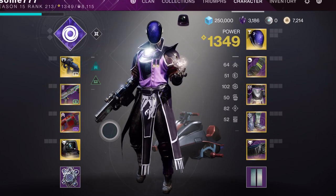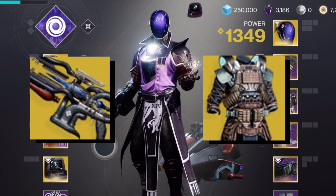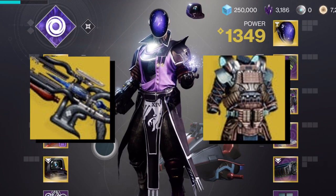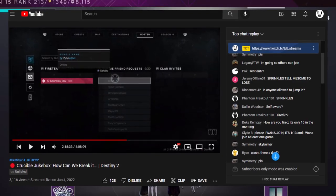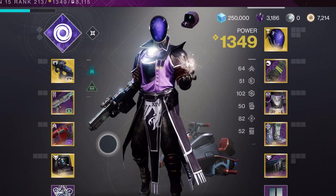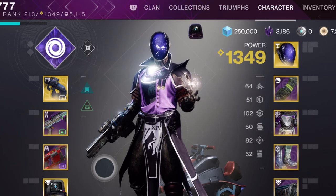With everyone settling into the changes to the abilities and the sandbox in general, there have been a few changes that have gone a bit under the radar. Today, I will take five of your Warlock builds from the comment section and from my live stream and rate them and judge them based on their offense, defense, versatility, survivability, speed, and consistency, and then grade them for how fun and unique they are while still staying powerful. Let's get to work.